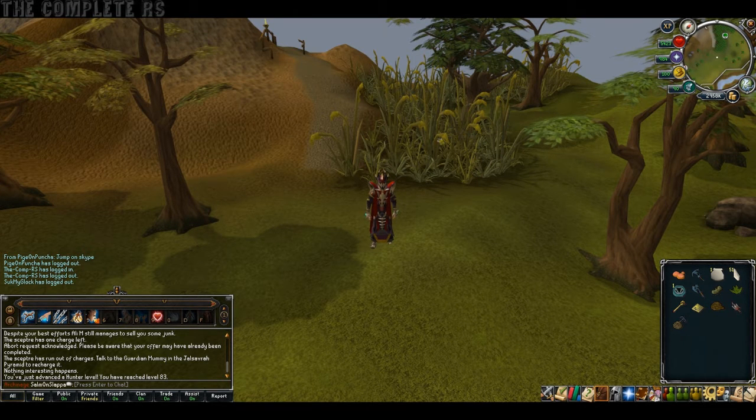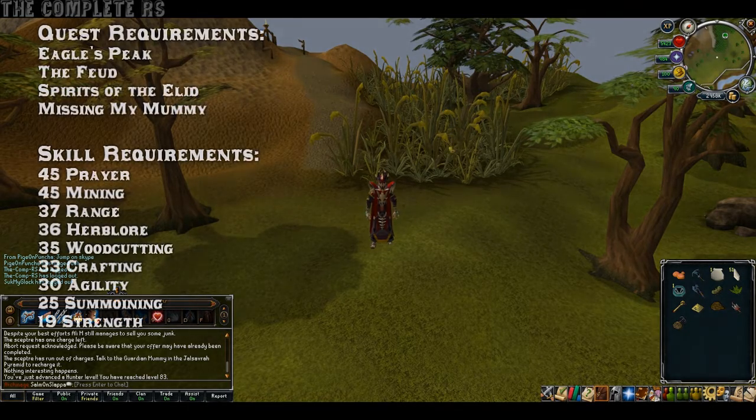How's it going people? Simon Slappy here, and this is your Desert Medium Task Set guide. So let's get started. Quest requirements: you need to have completed Eagle's Peak, The Feud, Spirit of the Elid, and Missing My Mummy.